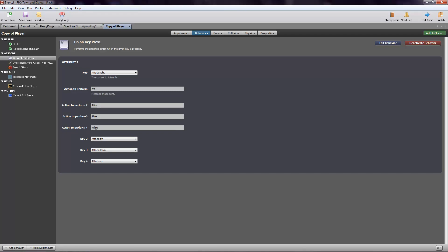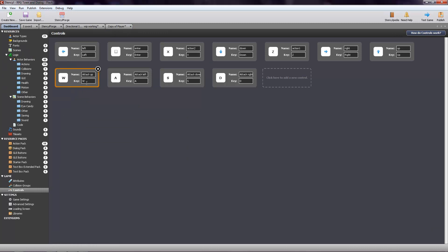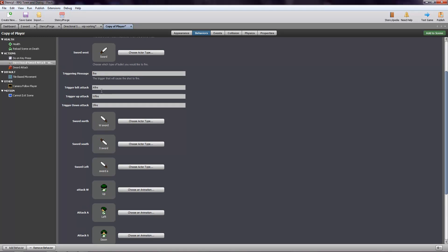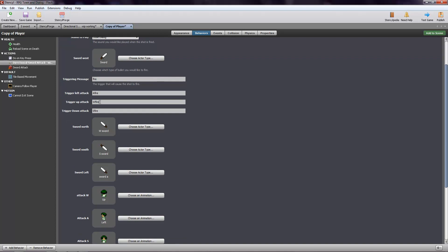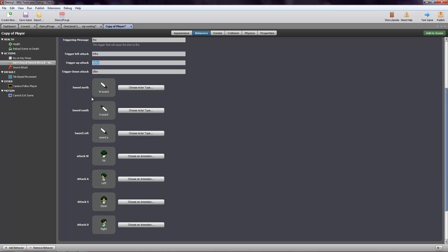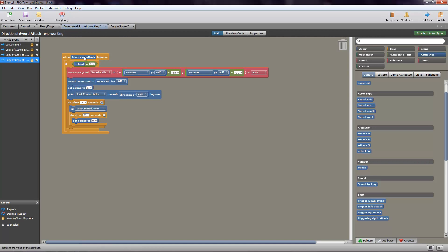How you get that command to play is through this — 'Action to perform 4,' which joined up with key number four. This is 'attack up,' that's just the name that I gave W on my keyboard. So basically every time I hit W, which is attack up, it's going to use this command — W fire — and then this behavior is going to read whenever that W fire command shows up, and then perform that attack in the upward direction.